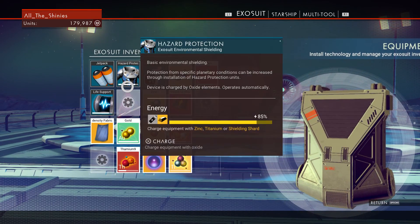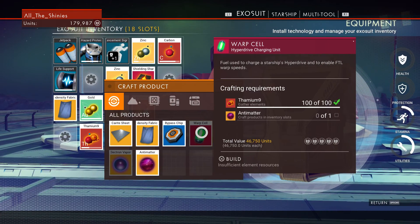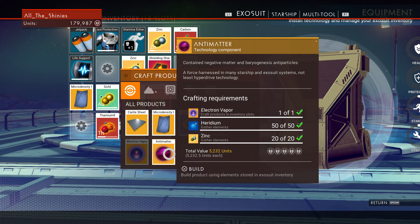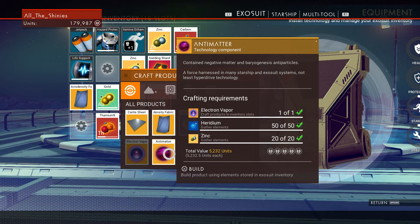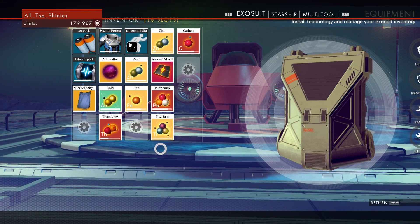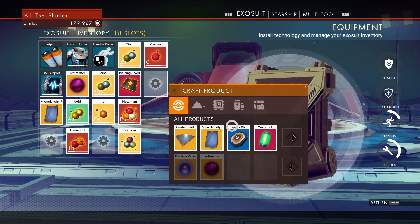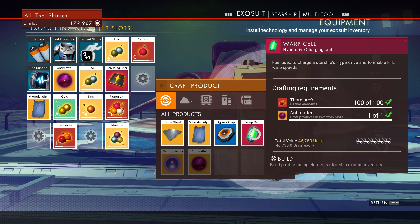And now from that electron vapor I'm gonna make antimatter, which is gonna take an electron vapor, 50 heridium, and 20 zinc. So let's build that. And then from the antimatter I can make a warp cell. So let's craft that warp cell.